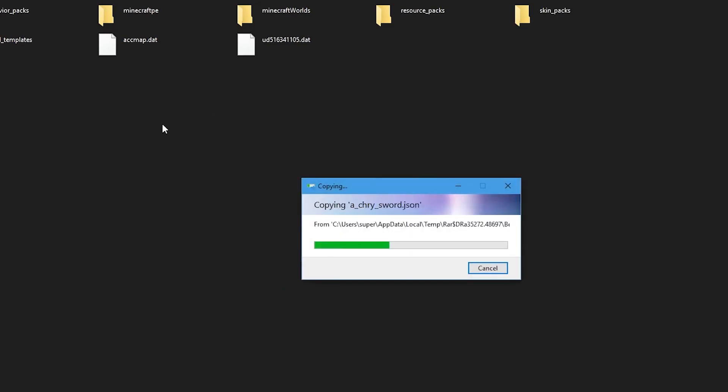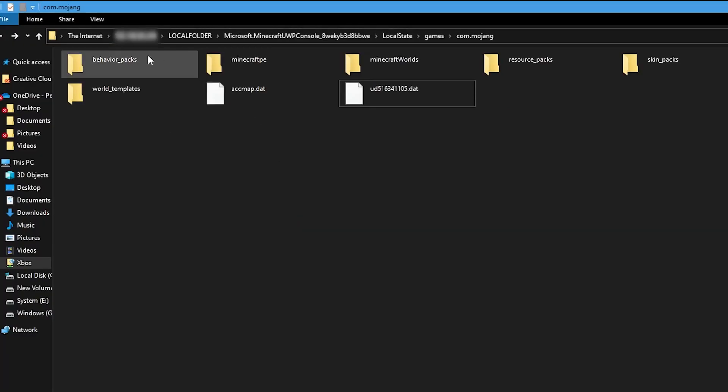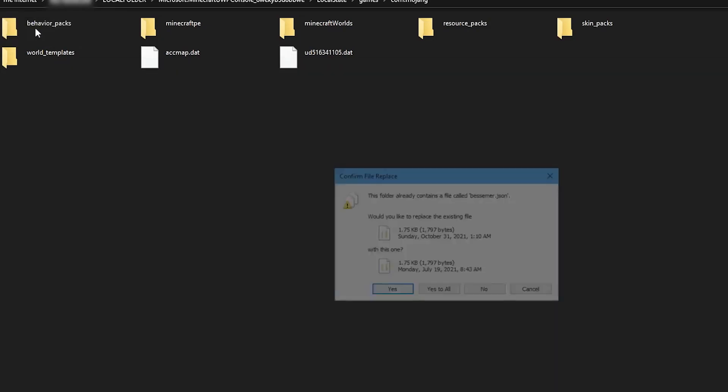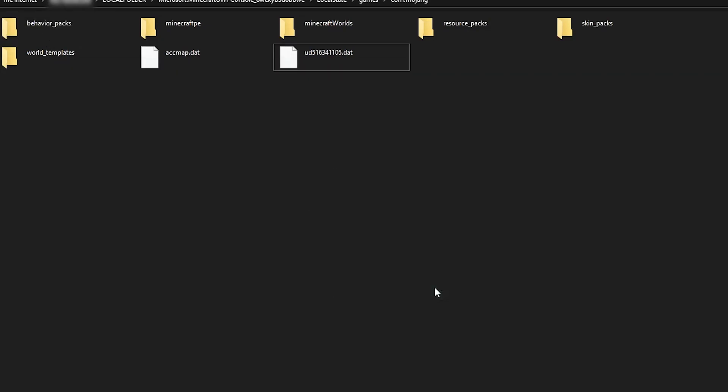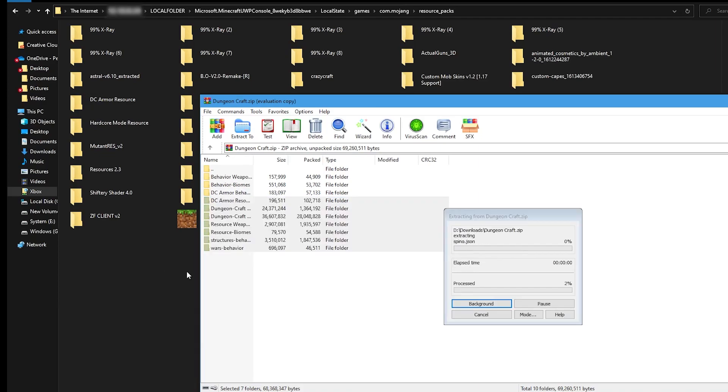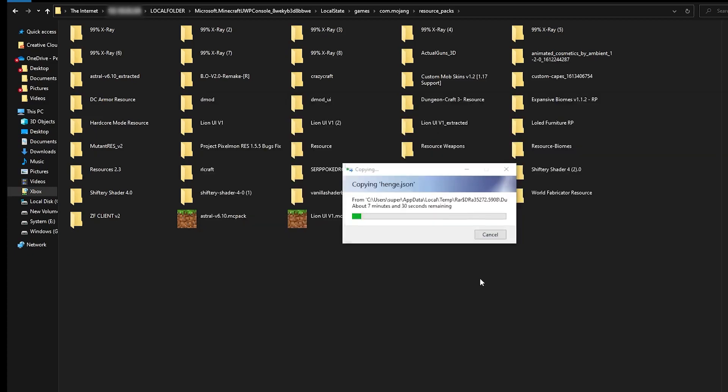I want to show you guys that this works. It turns out that installing mods this way is way faster with an FTP server rather than installing it with your Xbox. We can also drag the Behavior Biomes just like that — we already have it — and DC Armor Behavior. I selected a bunch of folders so I could simply drag them in as well. Click on Yes to All. Some of these we already have, some we don't. I'm dragging these all into my Resource Folder. It's important to have both the Behavior and Resource folders.